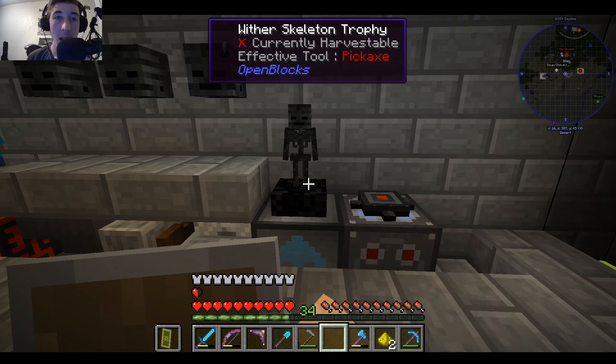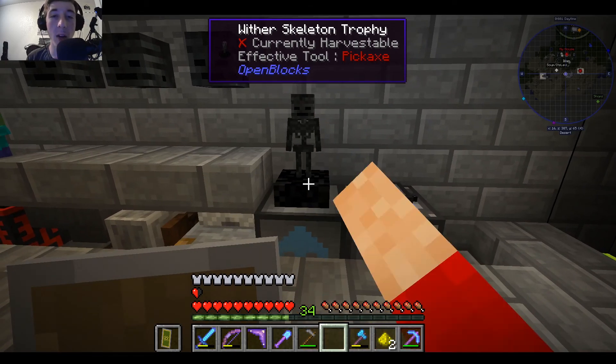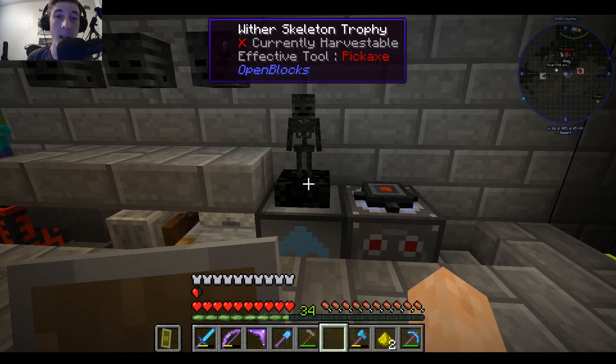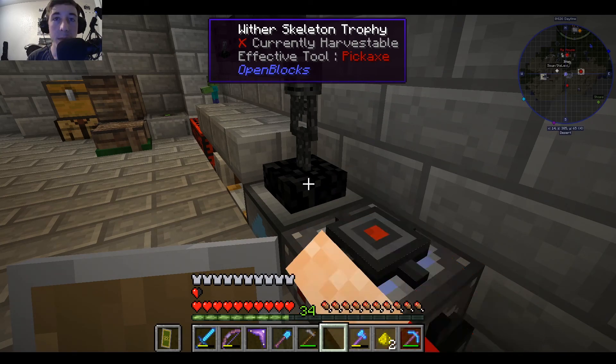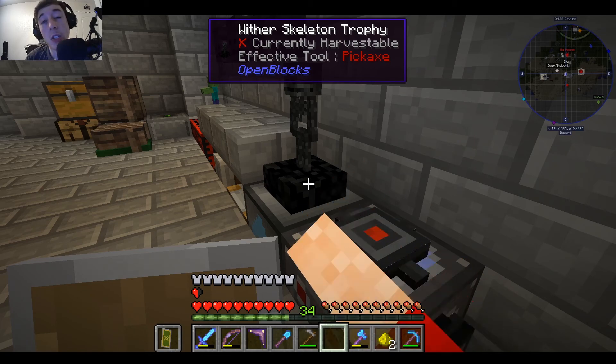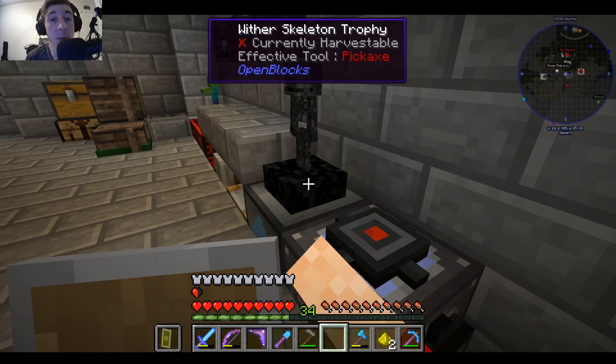He's got an energizer too. I wonder if you could connect this to a mechanical user and have it automatically farm skulls for you. I wonder if that's something that Firepotamus has already set up because he's got all sorts of crazy farms over there at his base. I think he has it set up so it automatically kills the Wither for him and he doesn't have to do any of the fight himself.